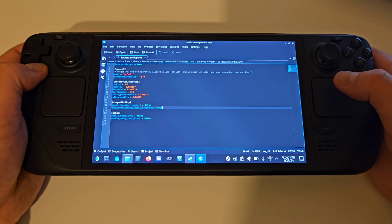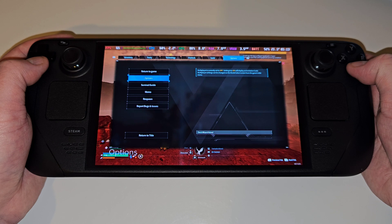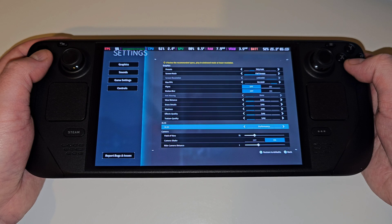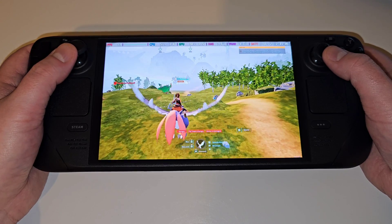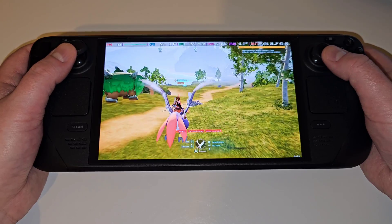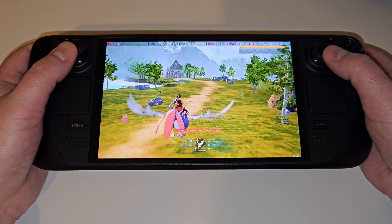Now the FSR3 mod has been completely installed for Palworld. Let's go back to gaming mode and start the game. Load Palworld and access the graphics settings by pressing Start, Options, and Graphics. We can see that our previously locked DLSS option is now available in Palworld's settings. By choosing Performance with settings at their lowest, we are able to run the game at a much higher frame rate than before. What we have done is spoof an Nvidia graphics card onto the Steam Deck and push FSR3 frame generation into its place, effectively tricking the game into thinking we are using DLSS when in fact we are using FSR3.